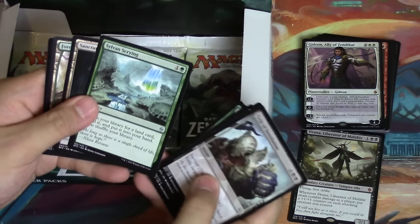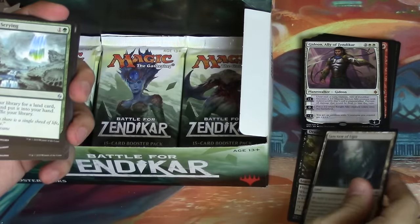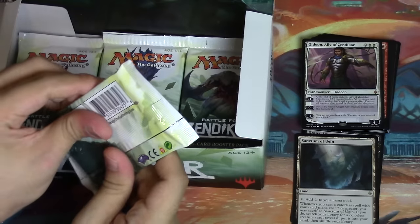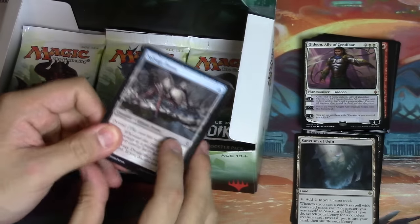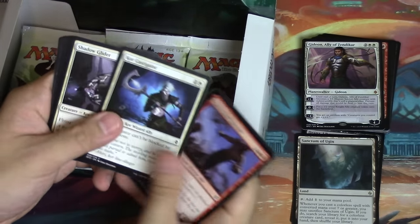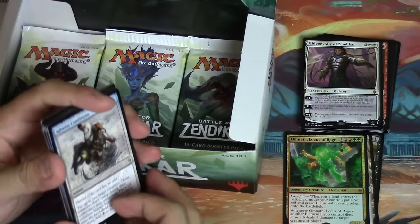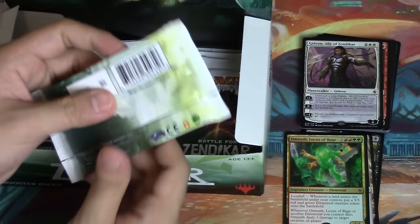This is not bad as a box. Oh, I missed it - Sanctum. I'll put that over Drana. So not bad - you got a Drana, a Gideon, no foil lands somehow. But we have a ton more packs to open. And hopefully my battery life doesn't die.